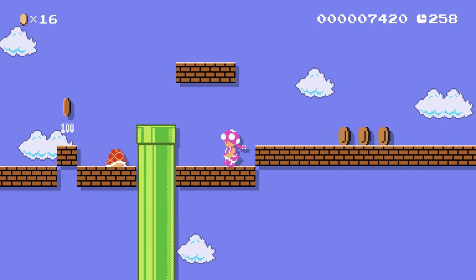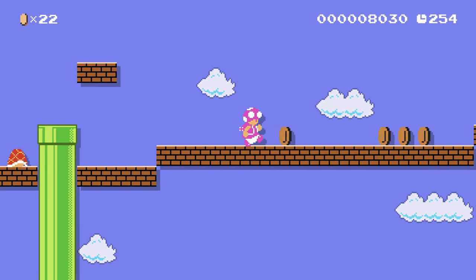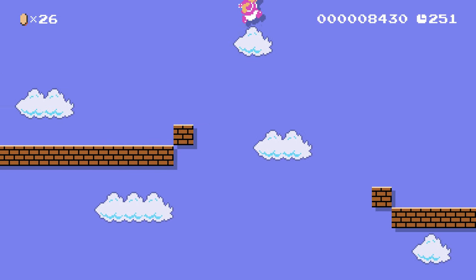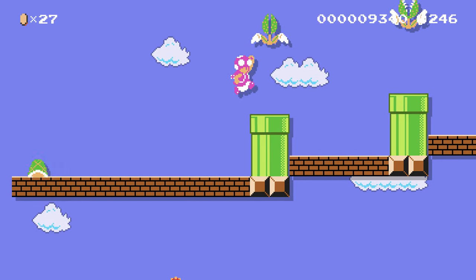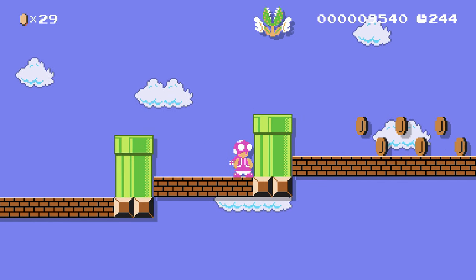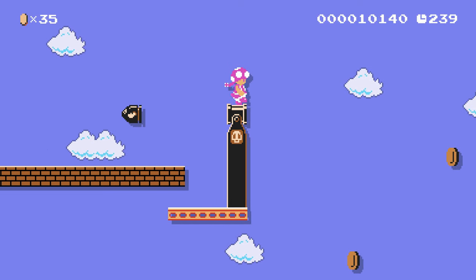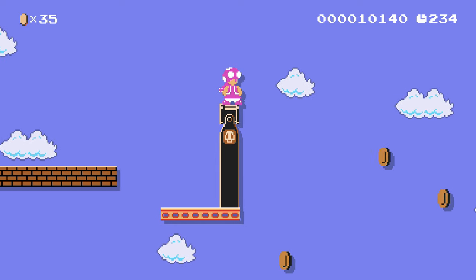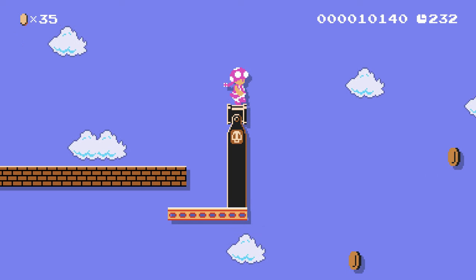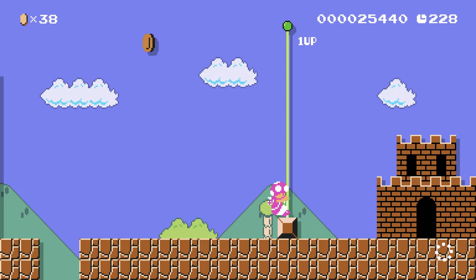You can get some coins there if you want — there we go. Then we've got these winged piranha plants here, but they're pretty easy to dodge, so that's not too bad. We've got a bullet bill here. Apparently that's as far as it goes, so I guess I'll just jump. That's the end of the level!